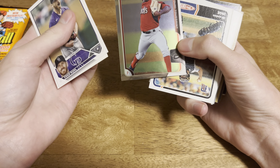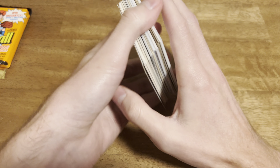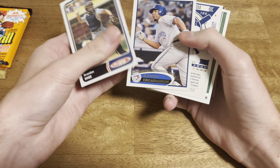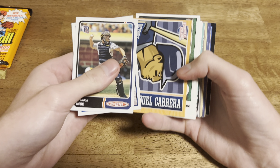Tzu-Wei Lin first Bowman Chrome - he's still in the league. Brandon Inge, before he was an infielder. Edwin Encarnacion. Miggy, from the worst set of all time - Triple Play.